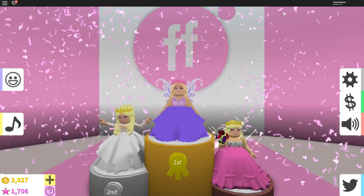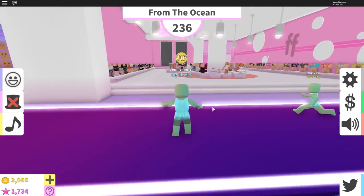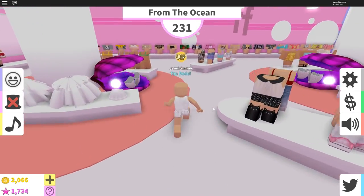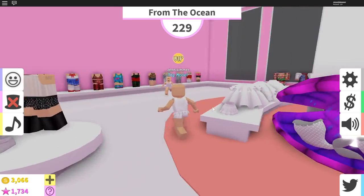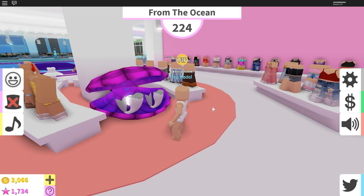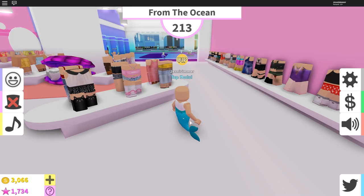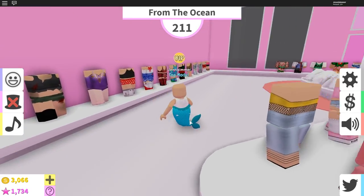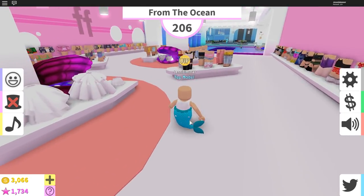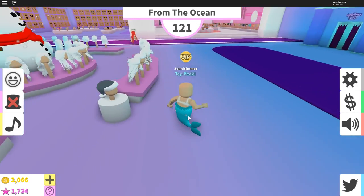A mermaid one, guys — a mermaid one! I am so excited. We can have the tail to the side, or this one, or to the back a little bit. Let's do a blue tail and go from there — I can always come back and change the colors. Let's see if there's anything in here I want to wear. There used to be little seashell tops — yes, here they are!